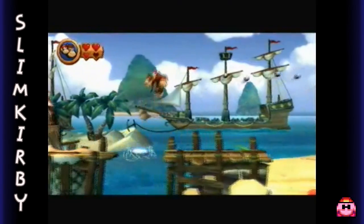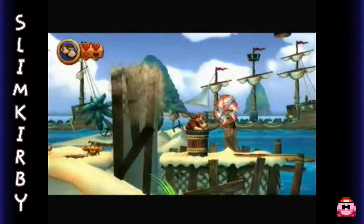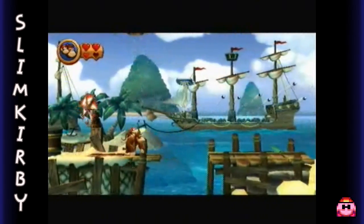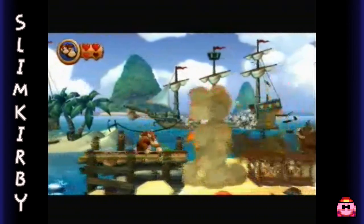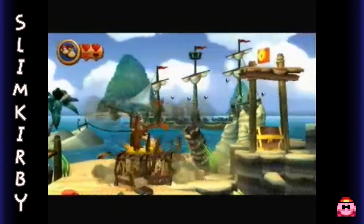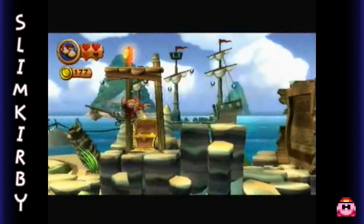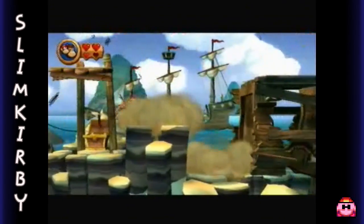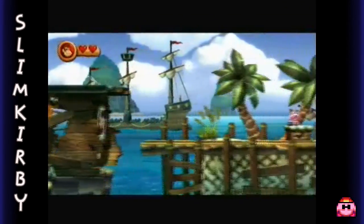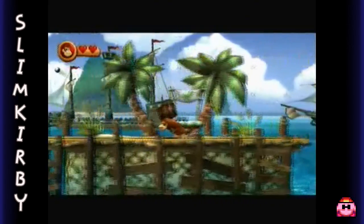There's a barrel up there. I'm curious. Let's see. Oh, that's just the return one. Okay, well that makes sense. Oh god, well there is kind of a safe place. Kind of. This level wasn't... oh wait, no. Okay, that's the O. For a minute I thought that was the G. In that case, yeah, that would be kind of weird, but for a minute I thought this level was going to be really short.